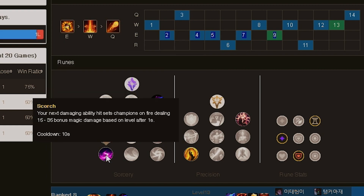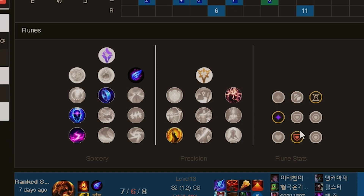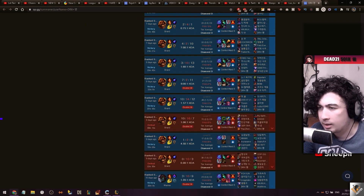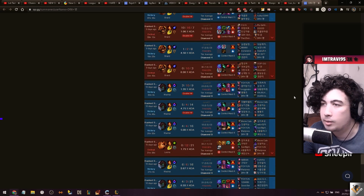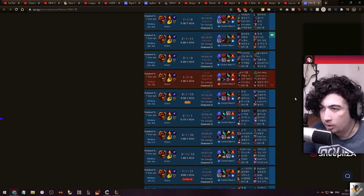For runes: Phase Rush, Manaflow Band, Transcendence, Scorch, Minion Dematerializer, Cheap Shot - CDR, ability power, and armor. These runes didn't change that much. The E-max for lane phase is very very good for procs - it's almost guaranteed, especially if you get the Q or W onto a minion and it blazes. You just have to be careful not to shove the wave when you aren't in a good position to do so.